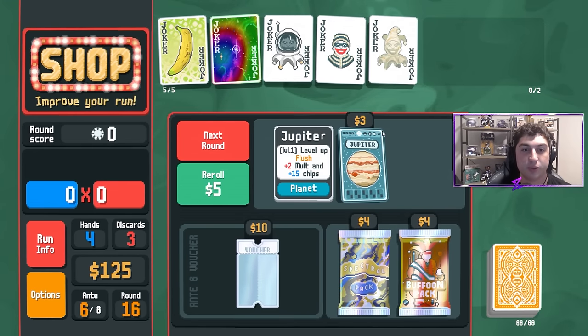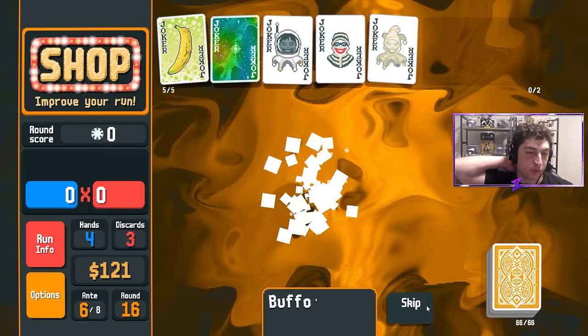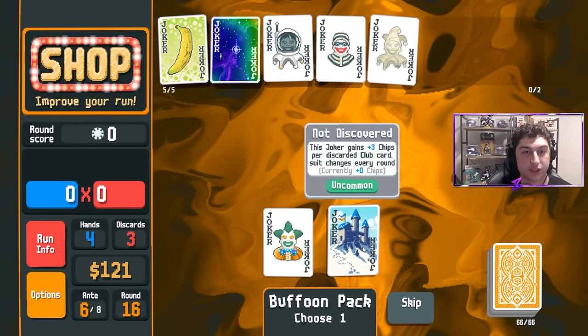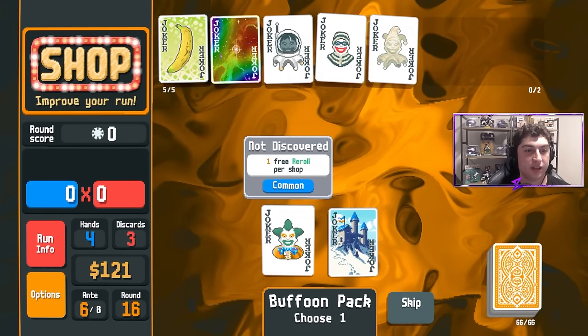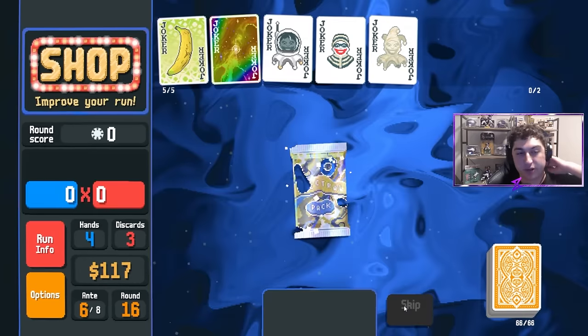We're going to open the Jumbo Buffoon just to see what's in there. We're not discarding so we won't take Castle, because Castle needs you to discard cards to build its chips up. We don't need free rerolls from The Clown either. We'll open the Spectral — we're not going to spend $117 on a Rare Joker since it would set our money to zero, but we'll add Trance to that King.